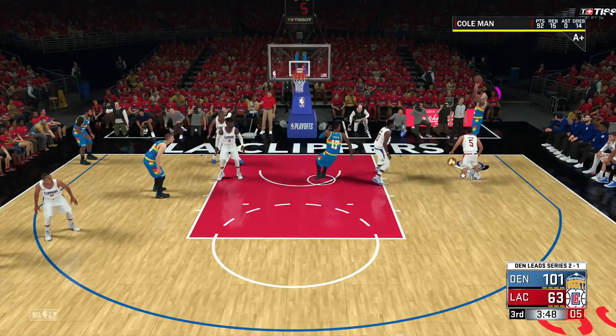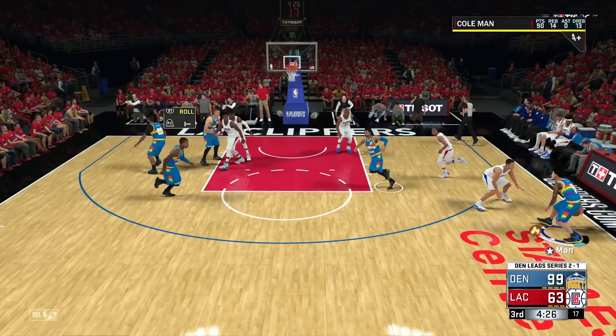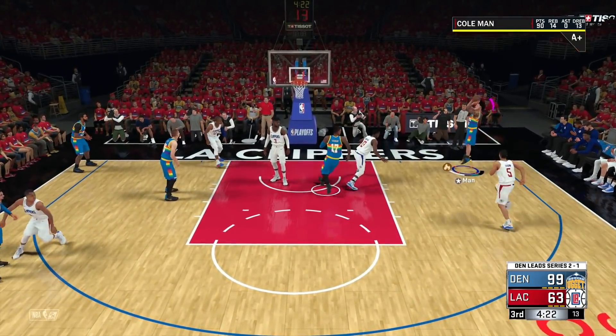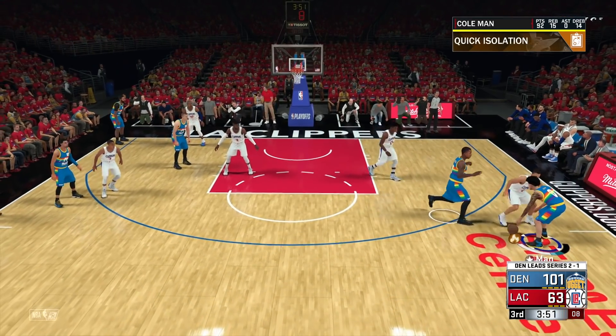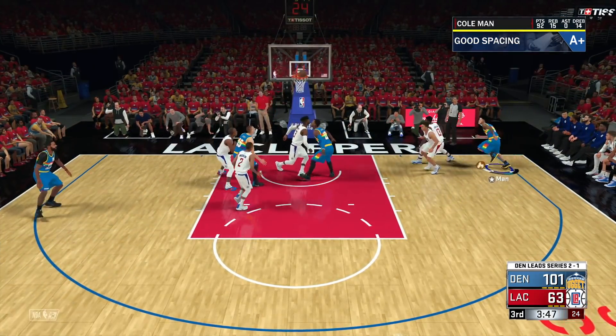The reason I say use the screen is because you get XP towards pick and roll success. And the reason I say use the hesitation is because that counts towards double move leading the score. You guys get a ton of XP for those simple little moves. At the end of this gameplay, look how much XP I get towards all four of these things I showed you guys.